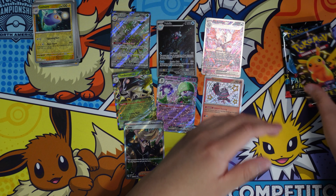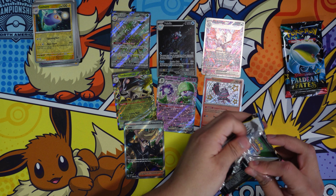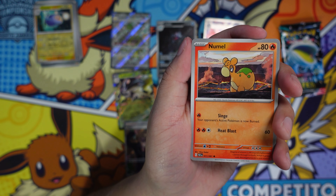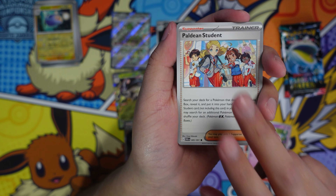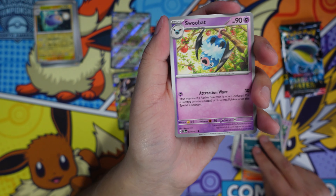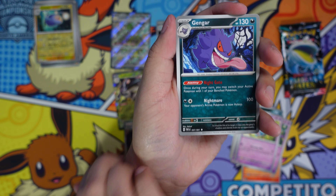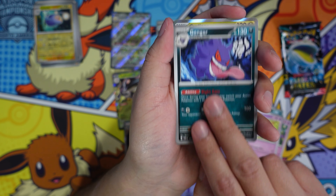With Temporal Forces, there are a lot of cool cards but I don't exactly know what I want yet. It's a big set that's coming up. We got a new Moltres — haven't pulled that before. Cottonee, Scrafty, Sobble, Gengar, Gengar. I believe there's going to be an illustration rare or special illustration rare — I've seen the artwork but don't remember which it is.